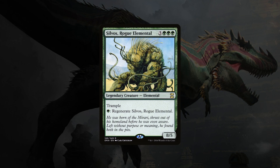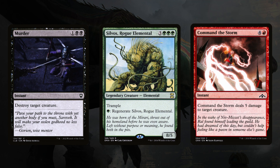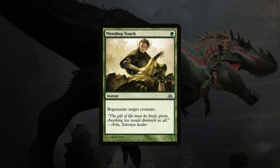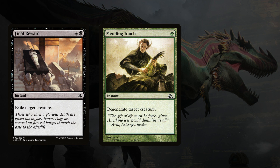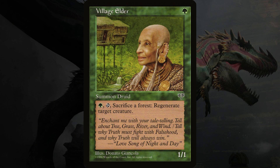One of the other main keywords in this deck is regenerate. If a creature with regenerate is going to die in either combat, from a destroy effect, or a damage-based spell, before the creature dies you can pay the cost to regenerate it. Instead of dying, your creature is tapped and you remove all damage from it. There are a few things regenerate cannot save your creature from — it cannot save it from being exiled or from having its toughness minused to zero. My favorite is Village Elder: by paying a green, tapping it, and sacrificing a forest, you can regenerate target creature. This can save Galta, this can save anything you need to, if you're willing to sacrifice a forest.